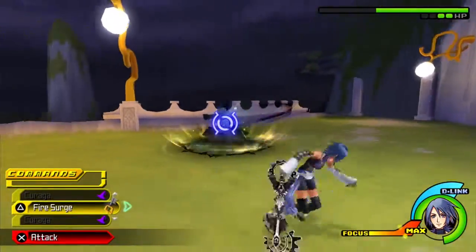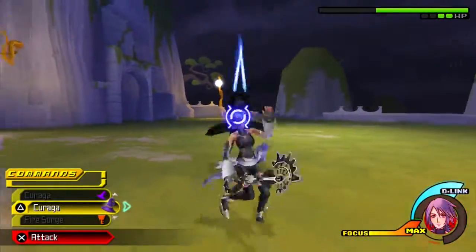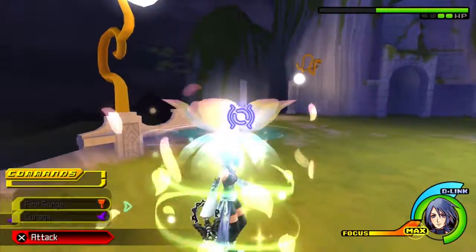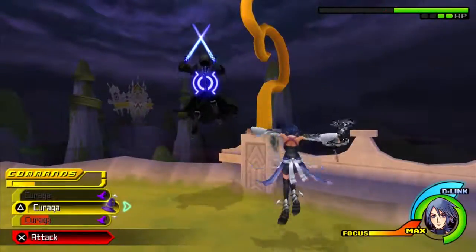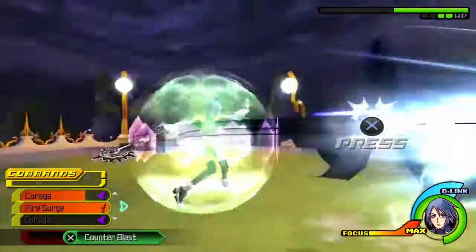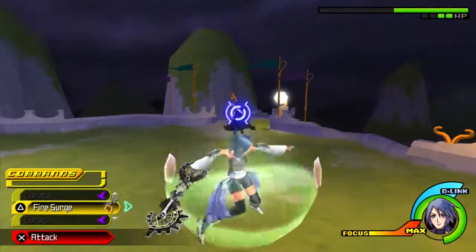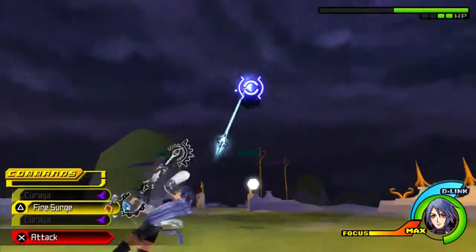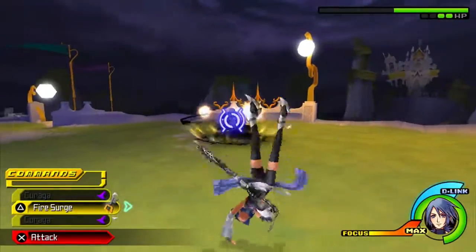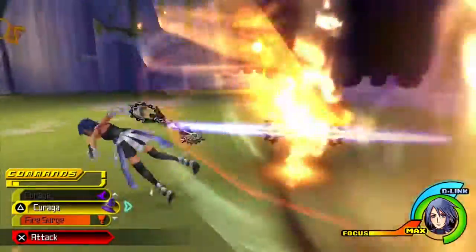People have said that this fight is not mechanically designed, and they're right. One of the main reasons is that all the secret bosses in the Kingdom Hearts series have a strategy you can utilize. Unknown, however, doesn't give you any real mechanical challenge — his challenge is basically that he can one-shot you with practically every single move he does. He can one-shot you with Arrow, with Raging Storm, or just by poking you with his blades.